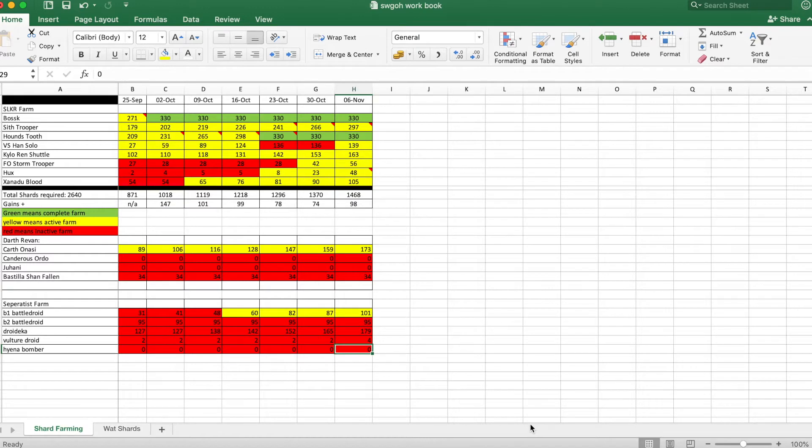As you can see on screen, this is the farming tracker for the shards for the characters I need. The top rows are all the ones required to unlock SLKR, and I'm trying to get them all to seven star. I started this list in September needing 2640 shards total. I started on 871, and seven weeks later I'm now on 1468 — nearly 700 shards in seven weeks. To reach 2600 it's looking like another just over three months. From today I'm on 1468, with an increase from last week of 98, just shy of 100.